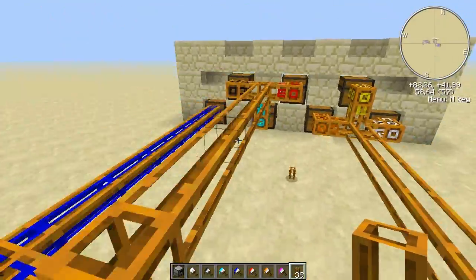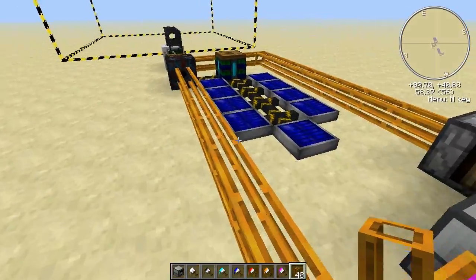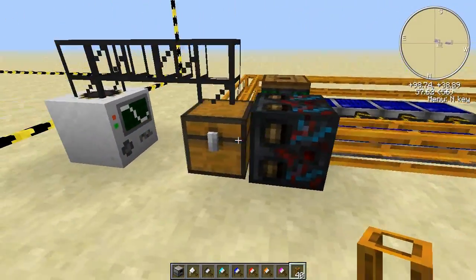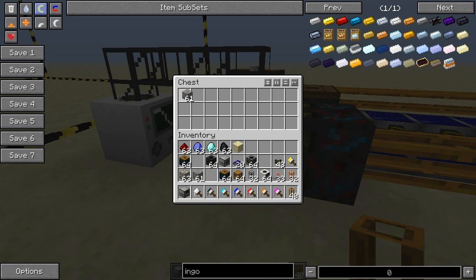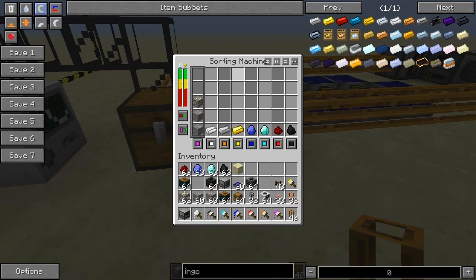That's probably the easier option. These are colored, that is colored. The sorting machine is full of power and now we can test it. Let's place one of each of these ores in here and start.